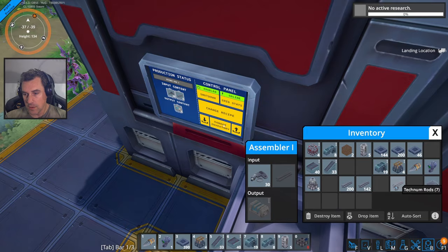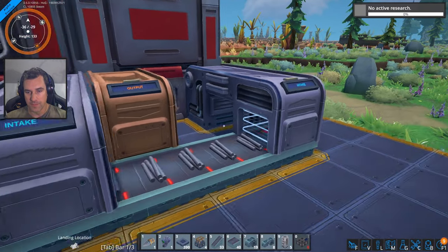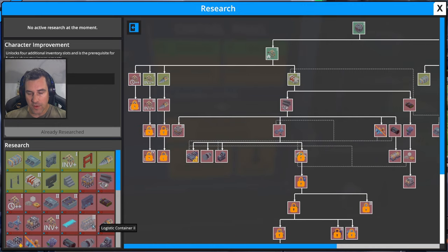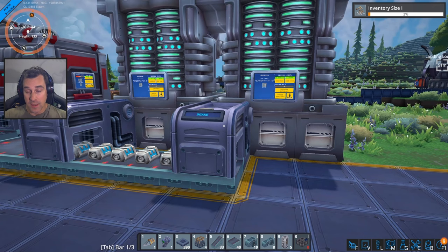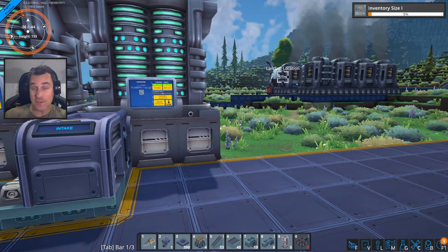Rods will be here soon enough — see, they're already here, look at them go. All right, good stuff! What do we want to research now? We researched our upgrade. I could get more inventory, I could get more mining drill, I could do science pack. Let's do inventory. So that is Foundry — thank you so much for watching. I really hope you enjoyed the episode. If you did, please give us a like and subscribe, it helps us out a lot. We'll see you next time — cheers!